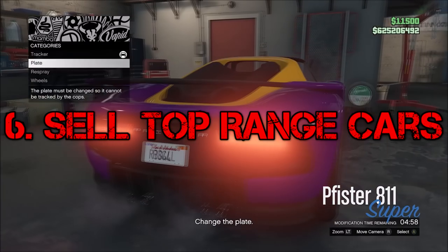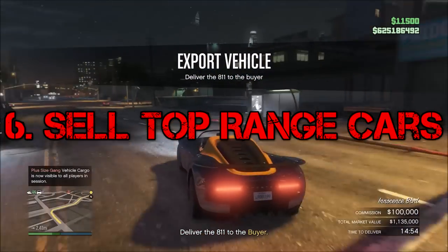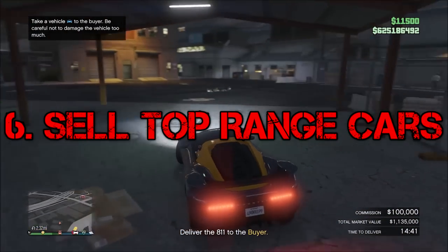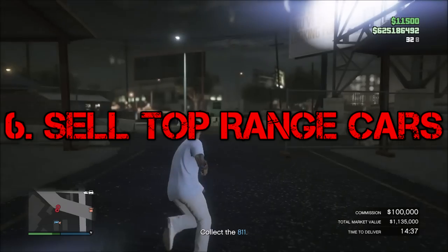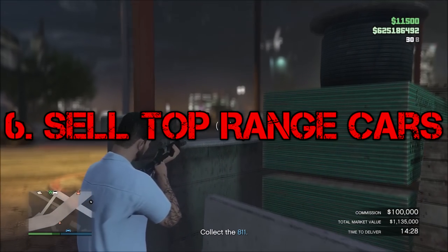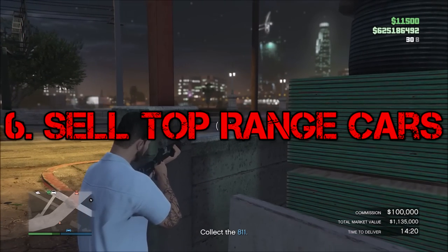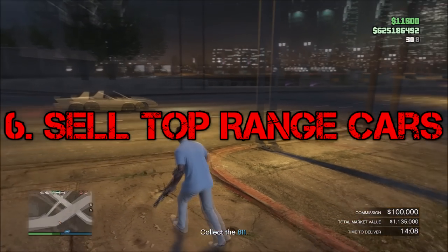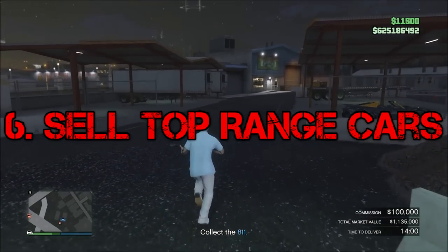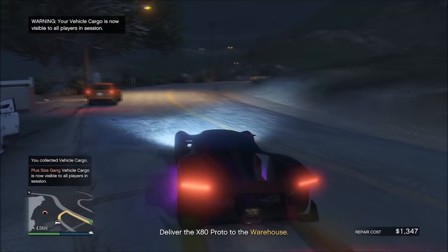After sourcing a top-range car, sell it. The customization is straightforward — follow the route shown. Park your car up, then kill the enemies. I use the explosive shotgun and explosive rounds for the sniper. You can destroy the enemy cars or just kill the people. They spawn around four times, so count the eight cars to know when they stop spawning. Once you've destroyed all eight cars, deliver your top-range car and it's done.